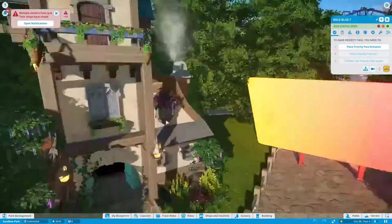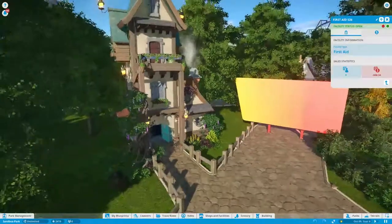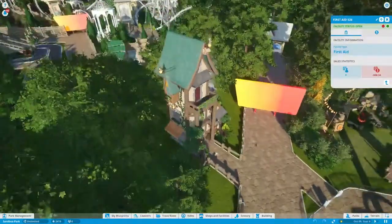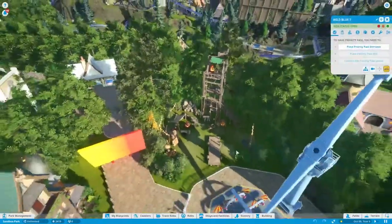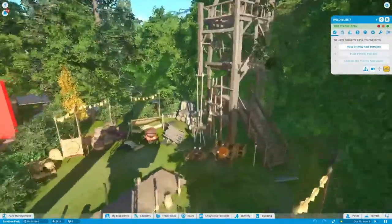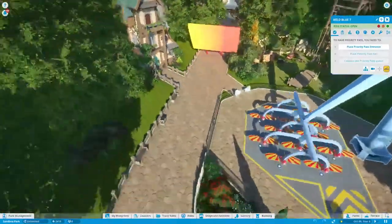This house, this building is literally just for first aid. This is the amount of detail he puts in for a first aid station. Look at this - this isn't even for a ride or anything, this is just for aesthetic. It's amazing.